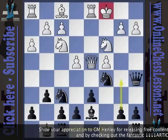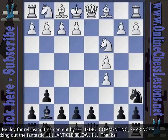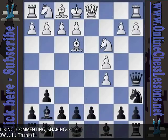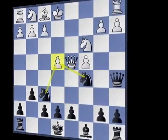So just a quick review. After d takes c5, knight a6, if bishop to e3 as recommended by Fetachnik in the Informant: queen a5, bishop d4, you simply exchange, put your knight on f6, and after e4, you recover your pawn.